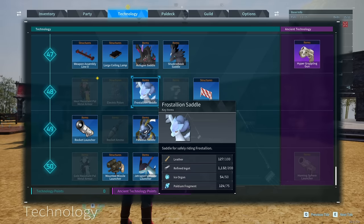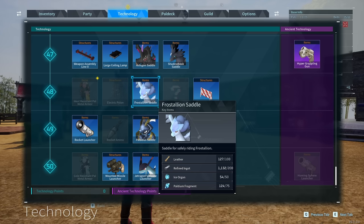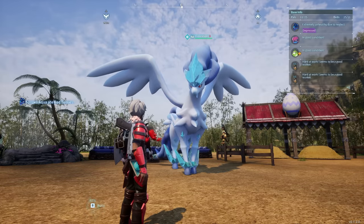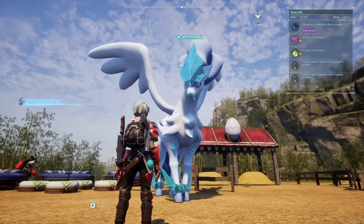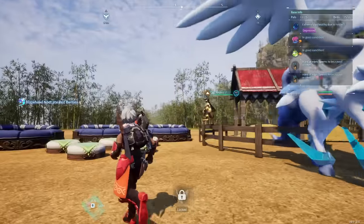The first legendary you'll gain access to ride is Frostallion and Frostallion Noct, requiring 200 refined ingots, ice organs, palladium fragments, and leather. Since Frostallion is the first legendary you can actually ride, I definitely recommend taking it on first. And honestly, it's just an absolutely beautiful mount. We're also going to go over exactly how to get the Frostallion Noct variant.